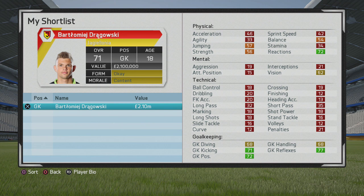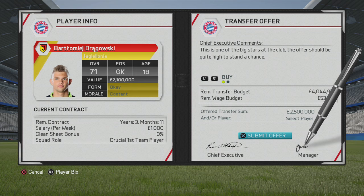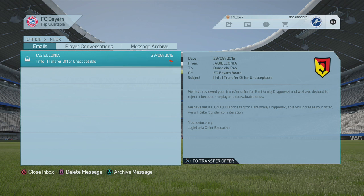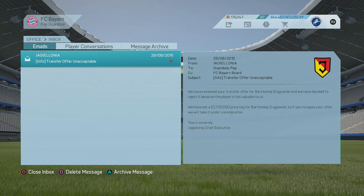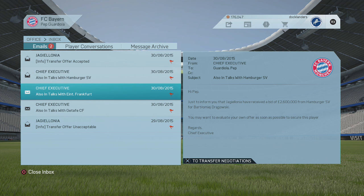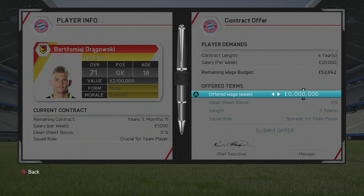If you do sell Starke, I'd recommend bringing in a third-choice goalkeeper. I like to have three goalkeepers — two solid ones and one young keeper to develop for the future. Bayern have just signed Ulreich, who is on the bench as backup. If you want a third-choice keeper, Drakowski would be absolutely fantastic — starts at 71 overall and you can get him for around £3 million. The Polish goalkeeper is 18 years old.